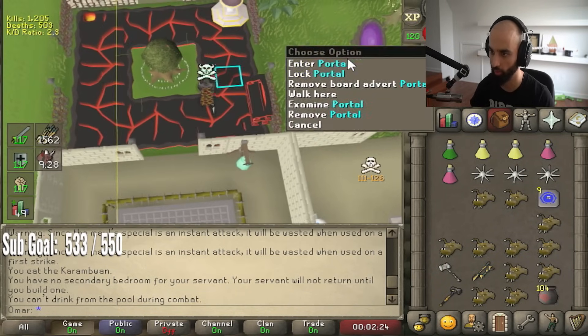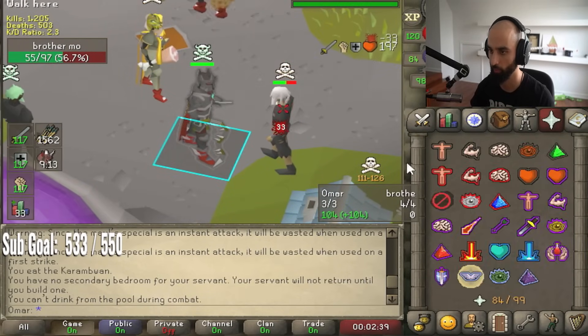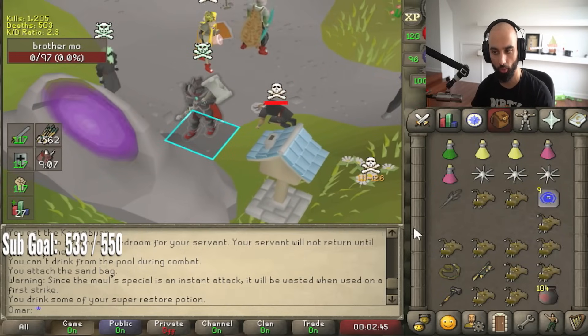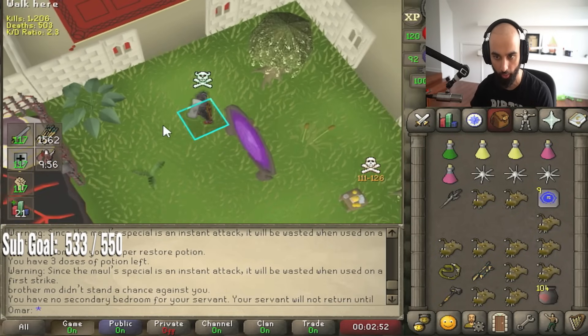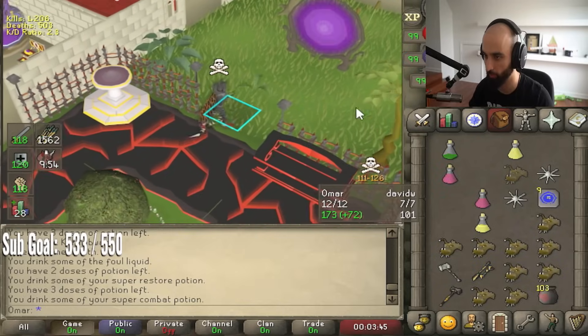It doesn't work on the dummy, I've got to go outside. So as soon as I see a 40, I'm going to click on him. I always preload the g-maul whenever I feel like I'm about to hit big. I click it twice — I'm preloading it — and then I hover over my opponent. If I like the number that I see, then I commit.